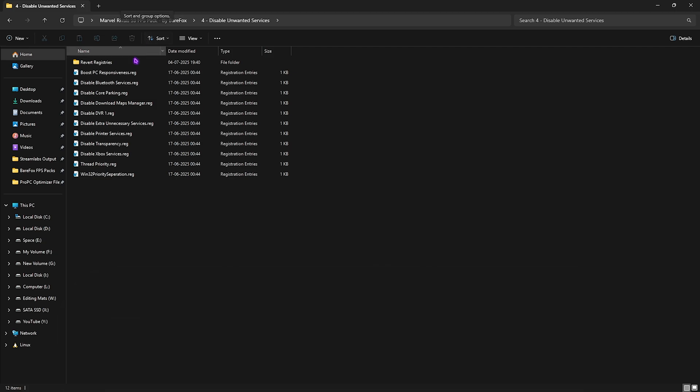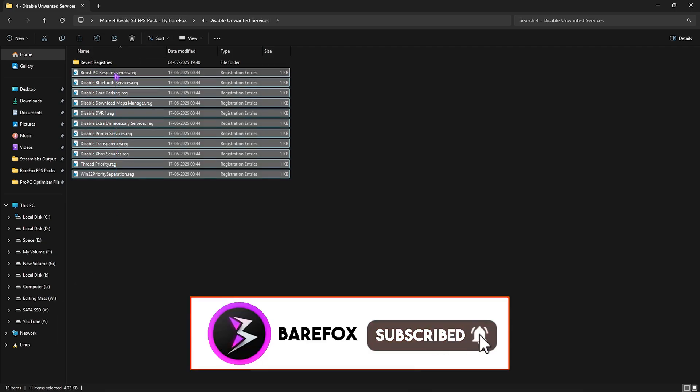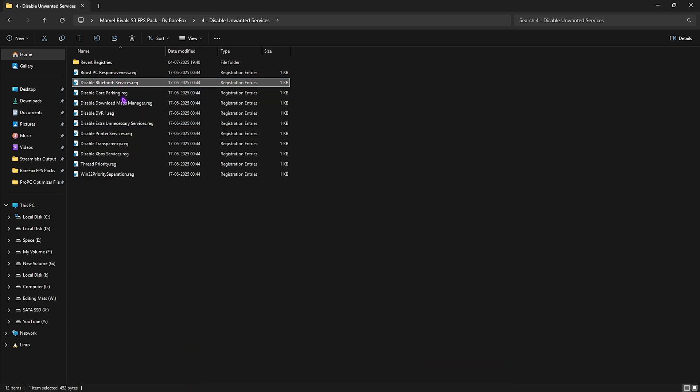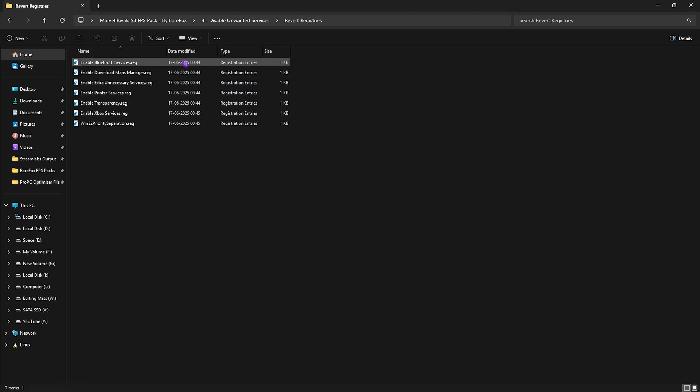The fourth folder is Disable Unwanted Services, containing all the services that are unnecessary for gaming. Disabling them will help optimize your PC's performance. If you use Bluetooth or printer services, leave those two alone and disable every other service by double-clicking on them.